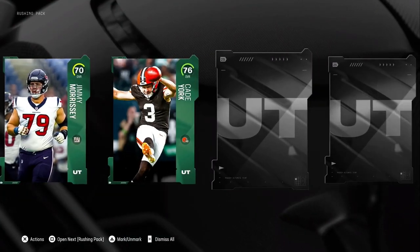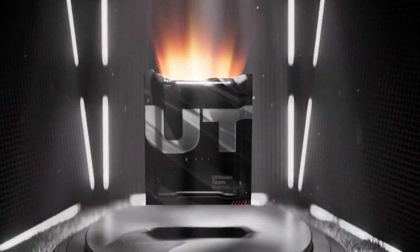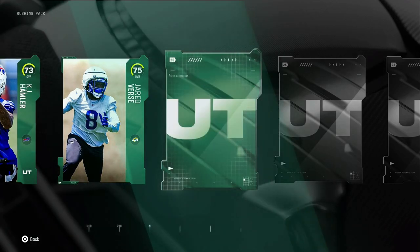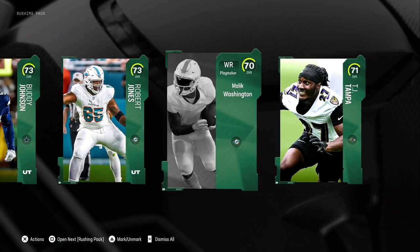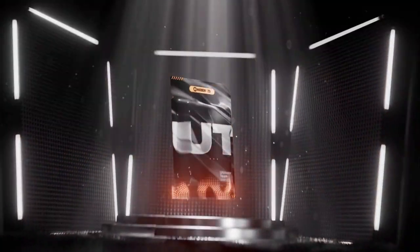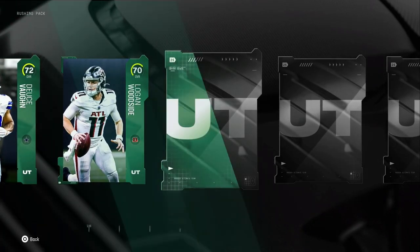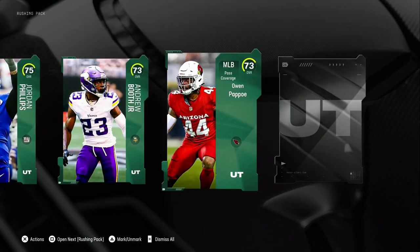We did get that platinum — it's a 76 overall, 976 coins. I'll always take 76 overall players — free coins. I'll try selling all these cards. My 73s and lower I'll probably put into sets. Bryce — how much did he go for? Just 3k. 3k for a 75 overall — I'll definitely take that. Juice Vaughn — another bum.